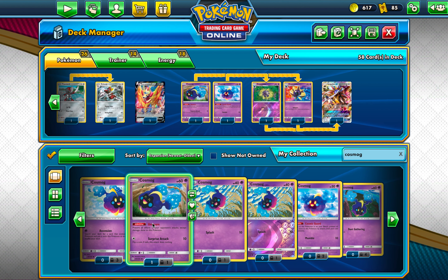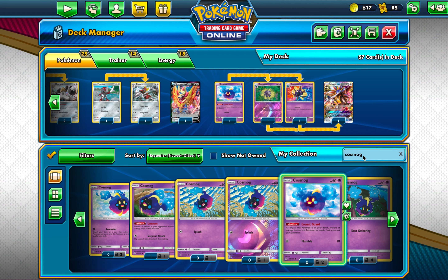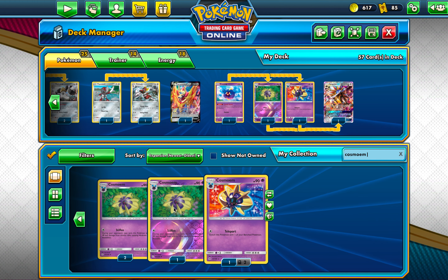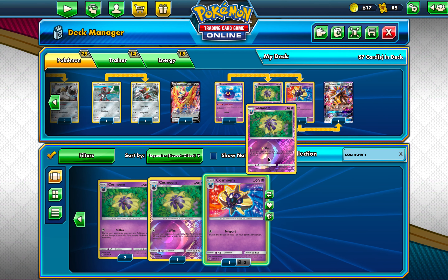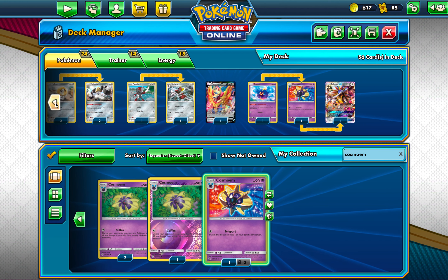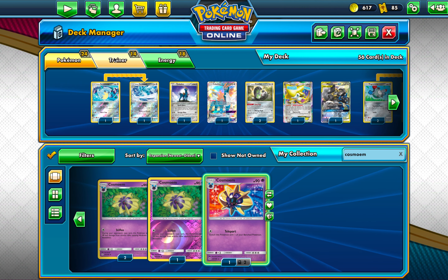Trying to decide between Unaware or Cosmic Guard for Cosmog — one seems a little better. And Cosmoem — I think I have more than I thought. Teleport definitely seems better on Cosmoem just in case I get put in a tough spot. So I think we'll be adding these four more trainer cards.